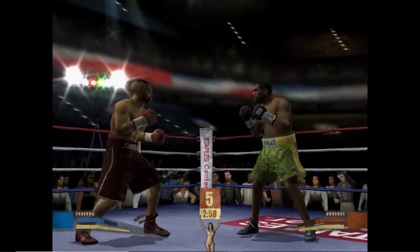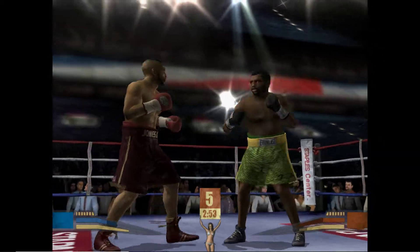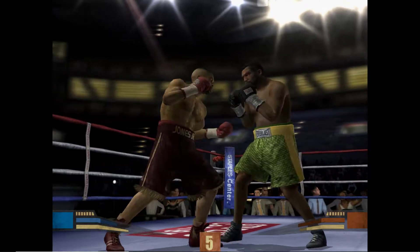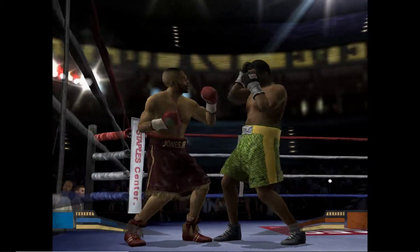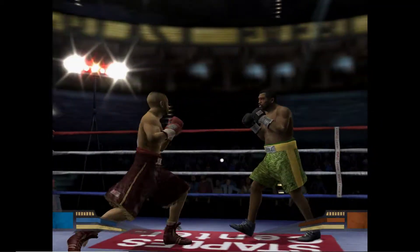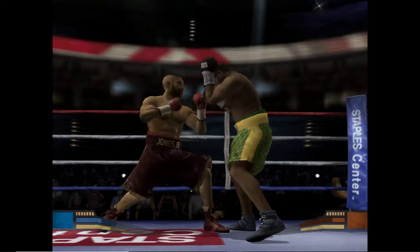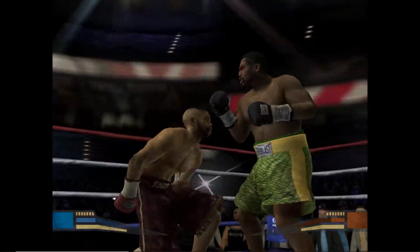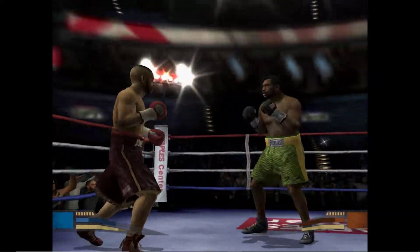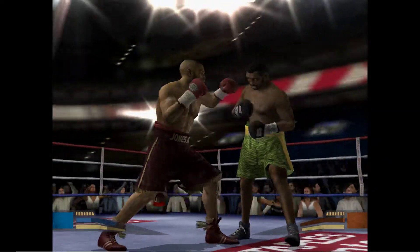That bell means it's time to start the fifth round. Roy Jones Jr. tagged him squarely in the head with that jab. Frazier's able to connect with a good hook. Strong uppercut misses the mark. What a miss — great move by Jones. Nice punch, good move, nice shot. Frazier's going to work with a hard flurry. He looks ready to go — you can see he's hurt now.